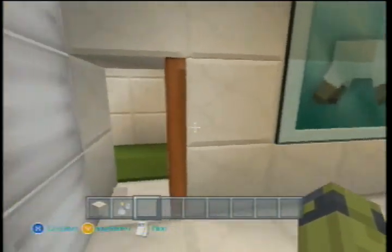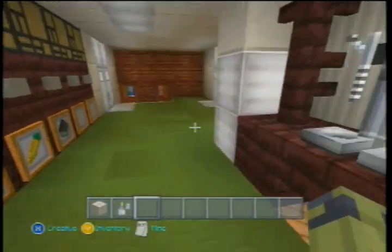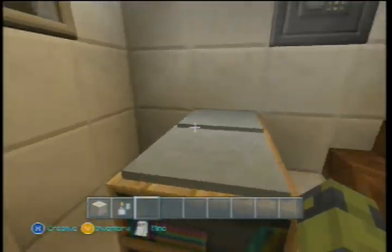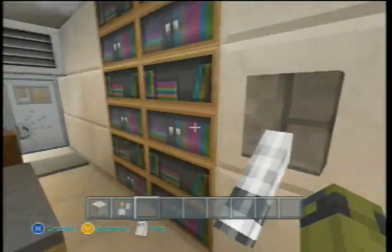And then this here is to go downstairs, which I don't want to go down yet. I mirrored these stairs here, just so you know. And then this here is one of the small offices — this one got the diamond door. Small little office with diamond door. This one got the redstone ore. Even a bookshelf.